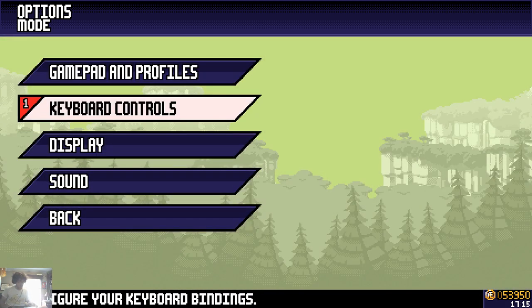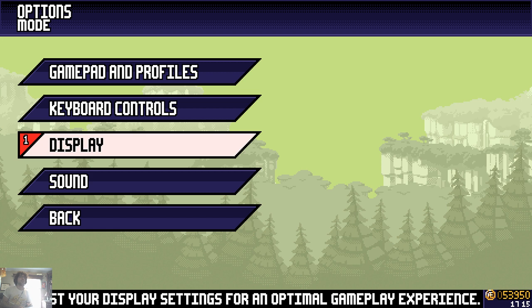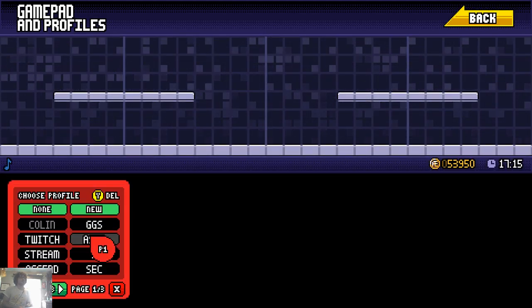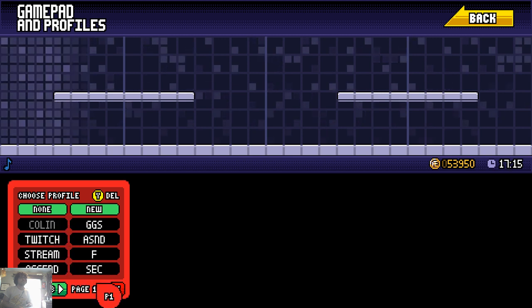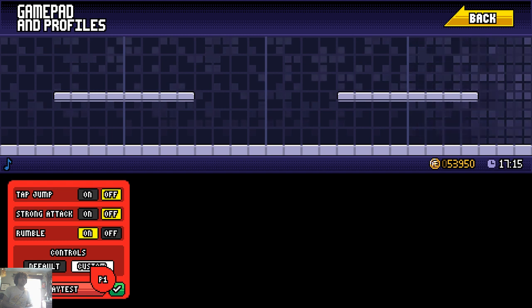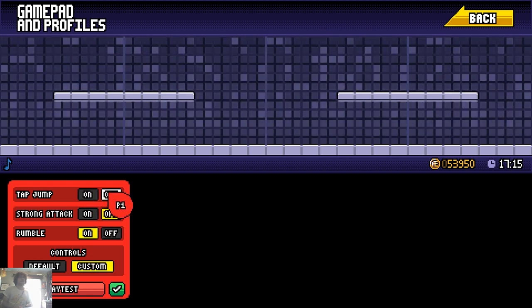By the way, for Qanba they have a PS4 and PS3 setting. I've only gotten Rivals of Aether to work on the PS3 setting, so keep that in mind. Under profiles, go to gamepad. I have tap jump off and strong attack off.